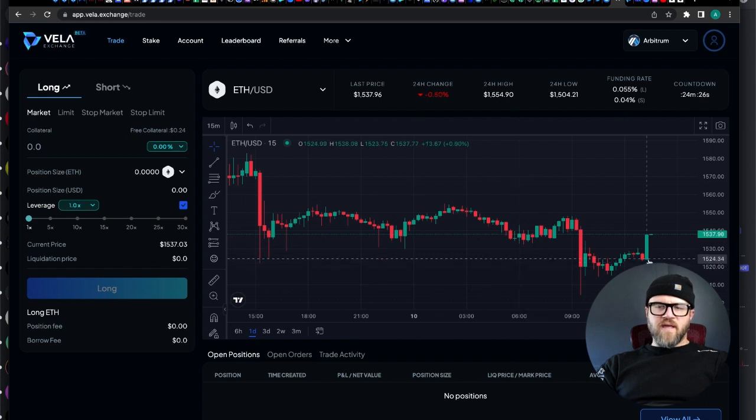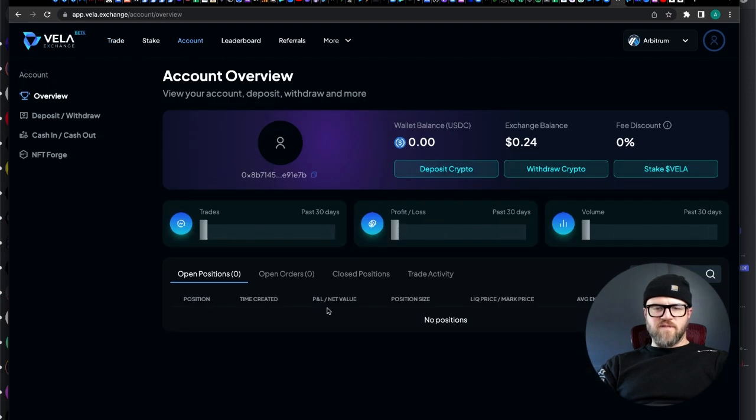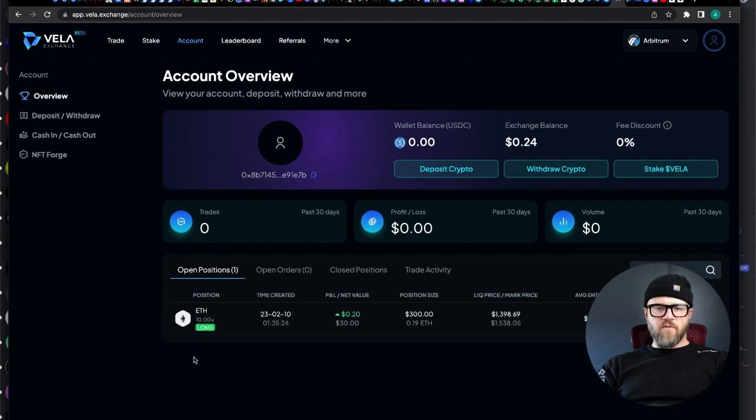We ended up getting into a position. I actually decided to go long rather than short. We do have a long position open — 10X long, $30, liquidation price is 1398, and average entry is at 1537.